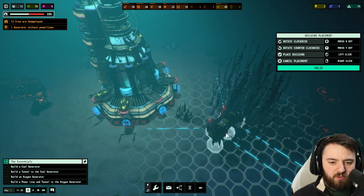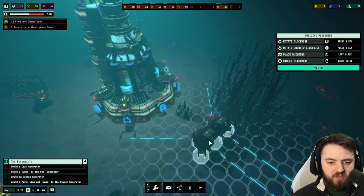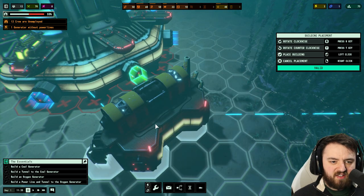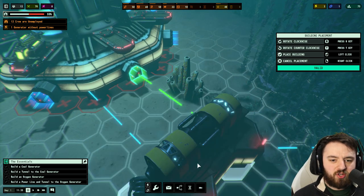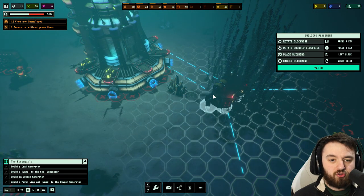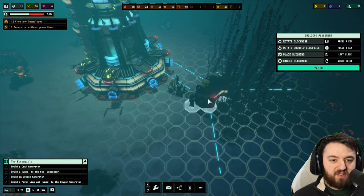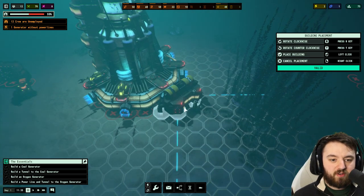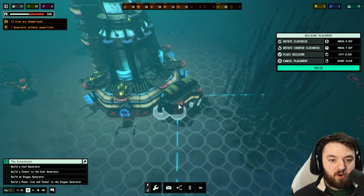You may be wondering what all these dashed lines are. You can rotate it using the R key. You can see here that when it lights up green, it means you can join directly into a tunnel. You could just place it here, and that's actually not a problem at all, or you can place it close enough that it will actually just be part of the system.